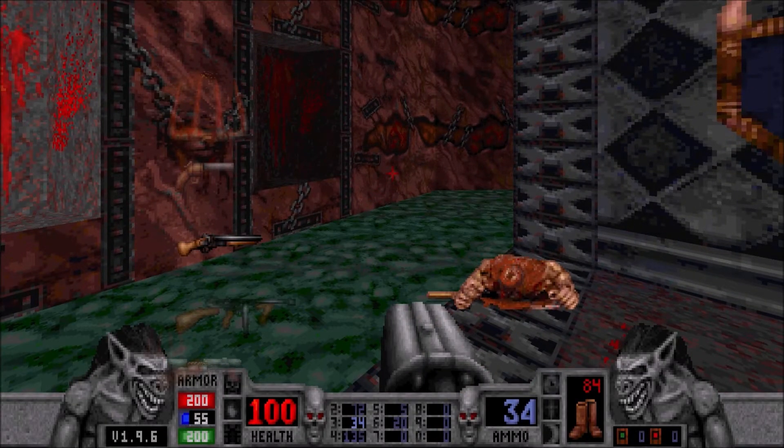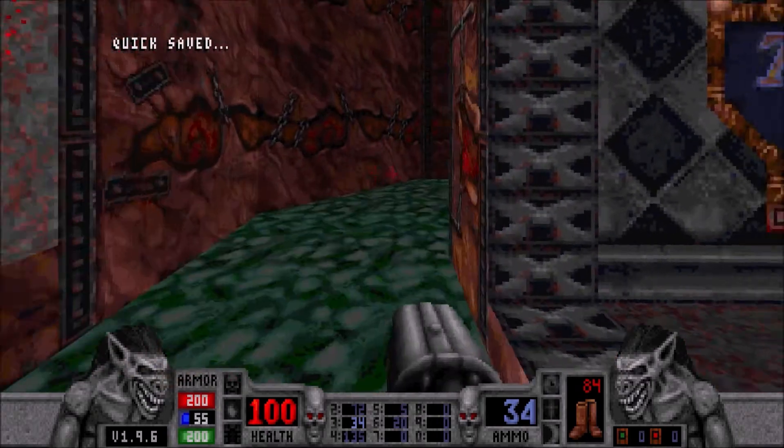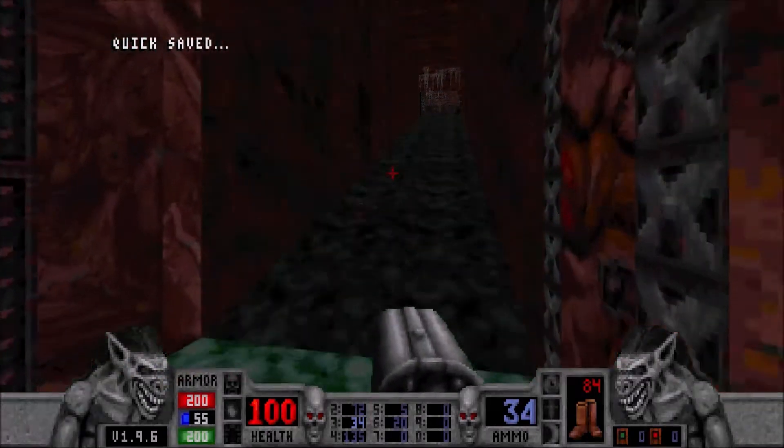We're quick saving before we go down the tube. We are running out of useful ammo — we have 135 bullets, which won't last us very long in the Tommy gun, and we're down to 34 shells. Sounds like a lot, but you go through shells crazy in this game. For every zombie it's at least two shots — firing the single barrel definitely won't put them down, and sometimes the double barrel isn't enough either.